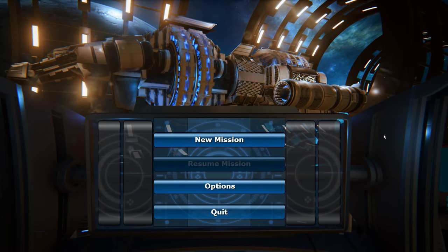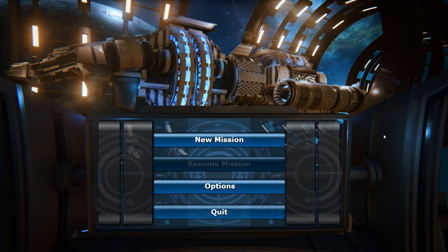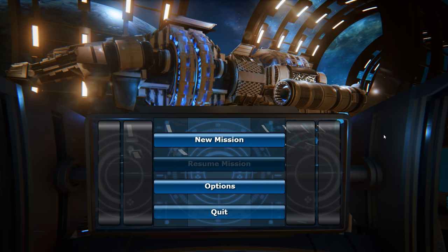Hey everybody, I'm Blitz. Welcome to a brand new series on a game called Into the Stars. Into the Stars is a game where you take the role of a captain in a spaceship survival simulation. As you explore the massive star system and search for a new home for humanity, you outfit your ship and handpick your crew to set off on a journey through the open world, where you must scavenge resources, shelter civilians, and outrun a hostile alien force.